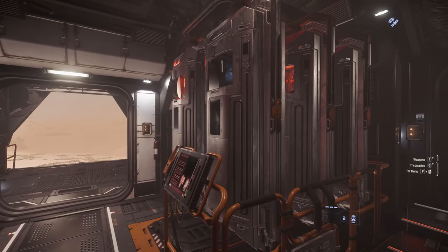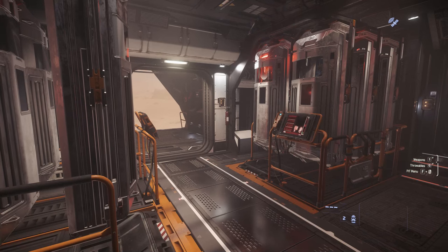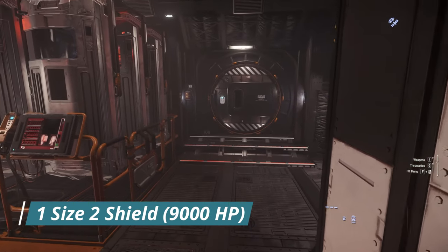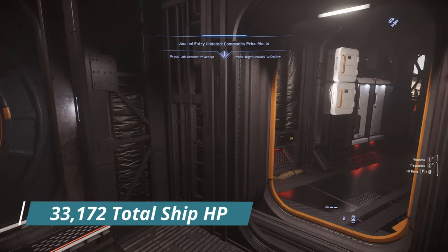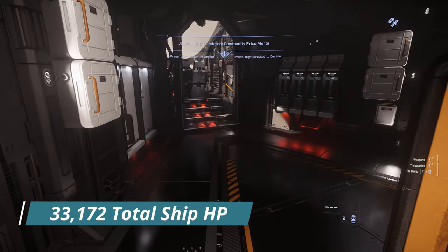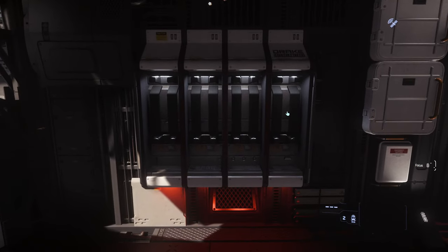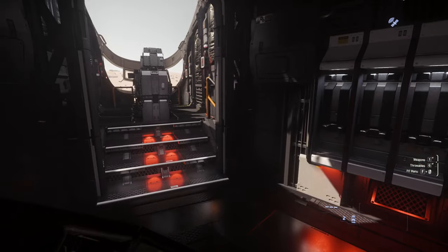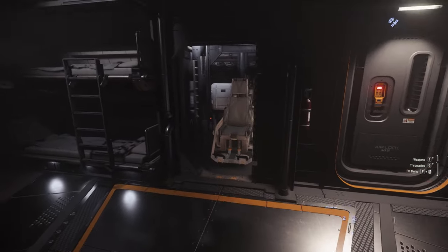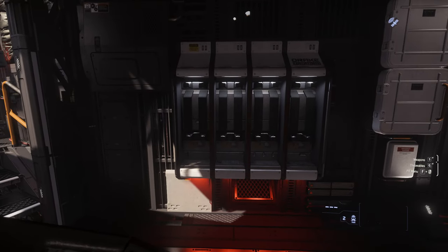In the interior of the ship, you can see the primary change of the Cutlass Blue compared to the other Cutlasses, including that QED device. You only have one shield — it's a size 2, but it gives you 9,000 front and back shield, which is pretty decent. You also have 33,172 health points. This ship does have living quarters just like the other Cutlasses, with storage access on the left for your pilot and co-pilot, weapon racks, two beds, and a turret.